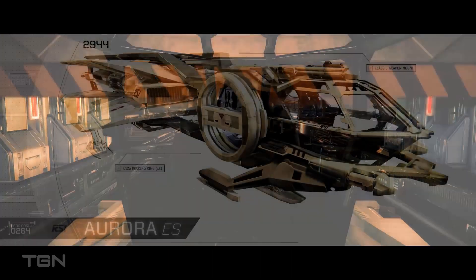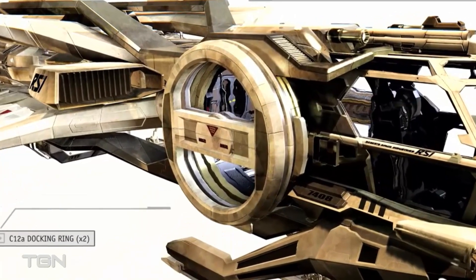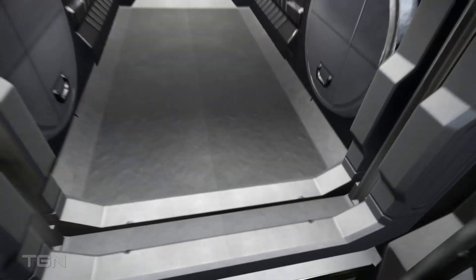All Auroras come standard with one of the best cockpit designs, giving the pilot a fantastic level of visibility. Two standard C12A class docking rings allow for easy docking with the majority of stations and larger spacecraft. The ship also comes equipped with a single-person full-length sleeping berth for those extra long distance flights — let's see a Hornet pilot try that.